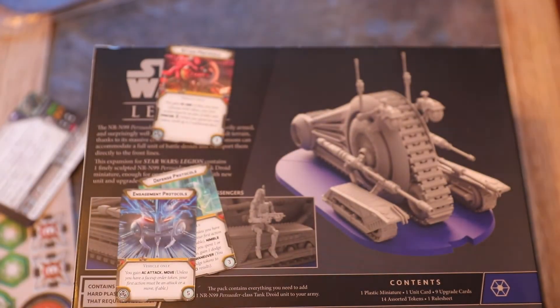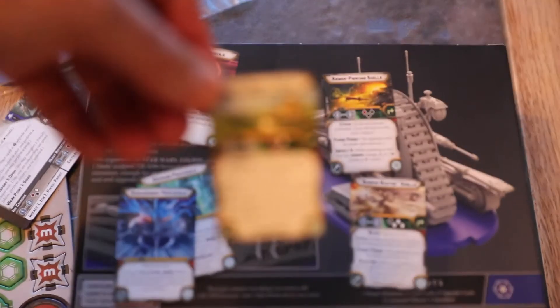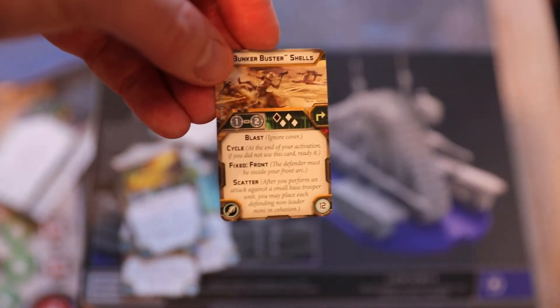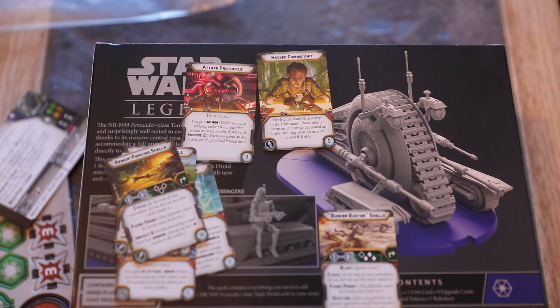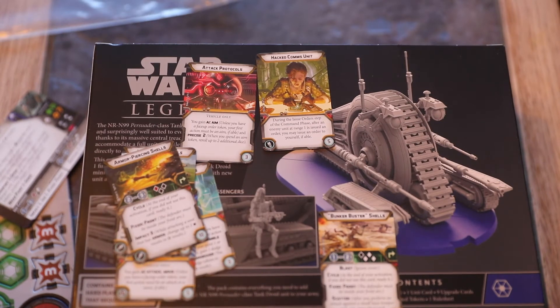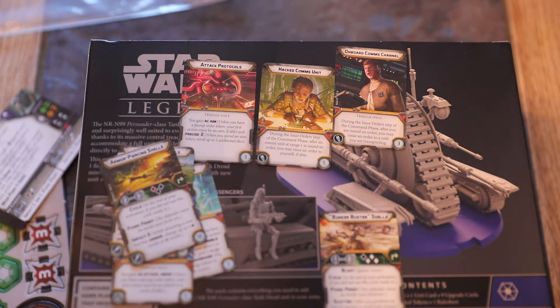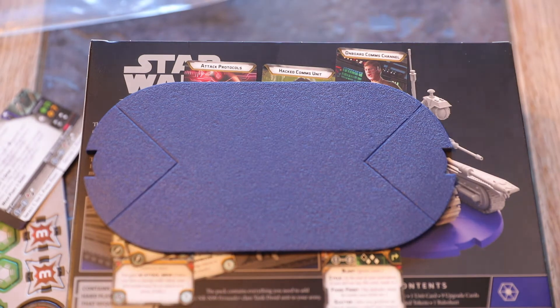The NRN-99 also has a choice of three shells — the energy shells, armour piercing, and bunker busters we just saw on the AAT — and some comms upgrade cards. You get two copies of Hacked Comms Unit: during the issue order step of the command phase, after an enemy unit at range one is issued an order, you may issue an order to yourself if able. And Onboard Comms Channel: vehicle only — after you are issued an order, you may issue an order to a unit you are transporting. So you can give aim and attack orders to the droids sitting in the back.